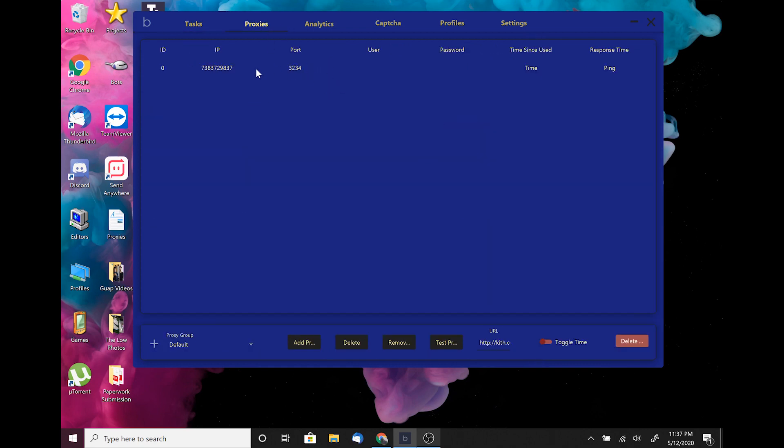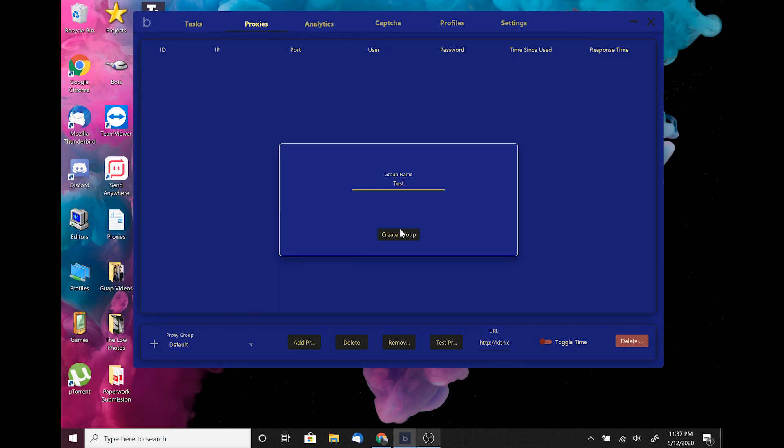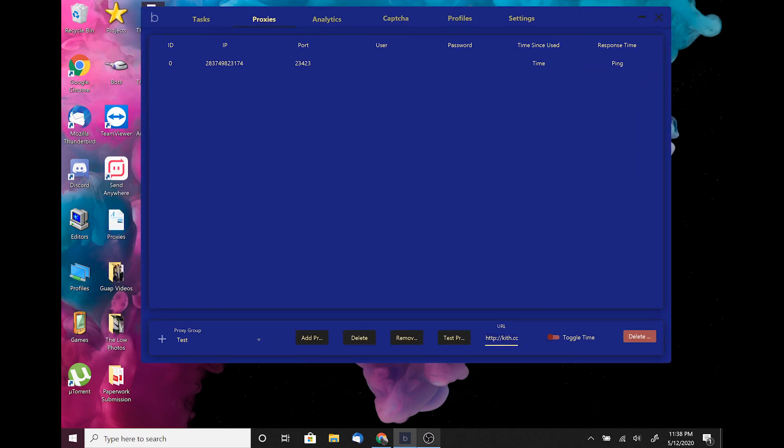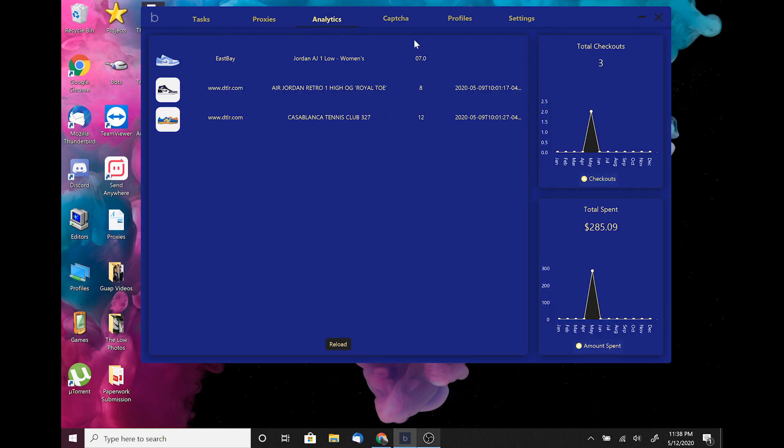Moving on to the Proxies tab. Adding proxies is very simple: you have your proxy groups, and you can add a new proxy group — let's call it 'test group.' To add proxies, just paste them in and hit Add Proxies — it pops right up. This can be a giant list. You can also test your proxies against any URL you'd like. To remove a proxy, just hit the remove button. Pretty simple.